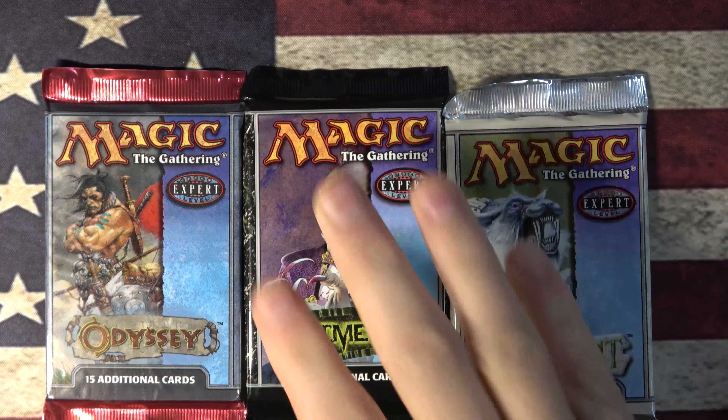We got a little Odyssey. Are we going to get anything spicy at Odyssey? We got some pretty spicy stuff. I really like the land cycle, so if I can get some basic lands — they don't even have to be foil like that last one we got a couple weeks ago, but geez.